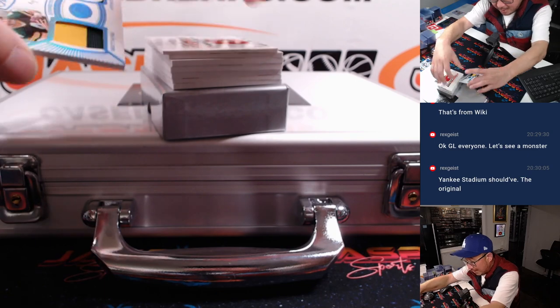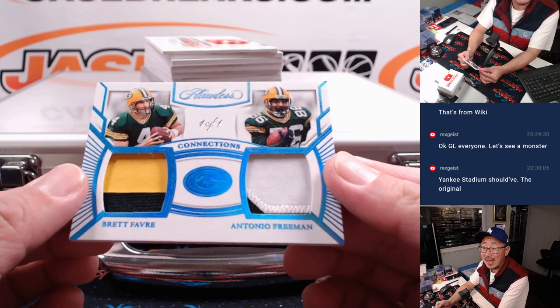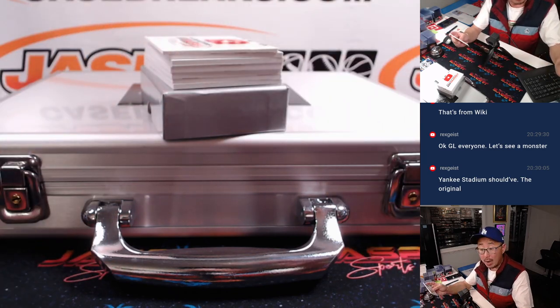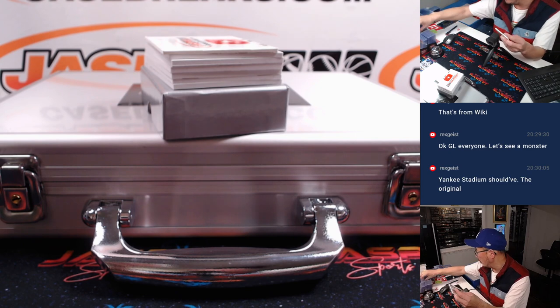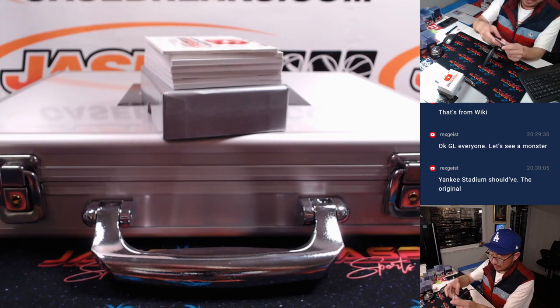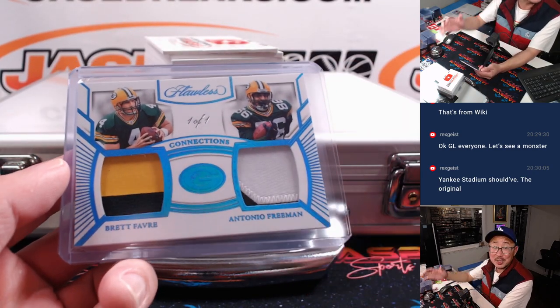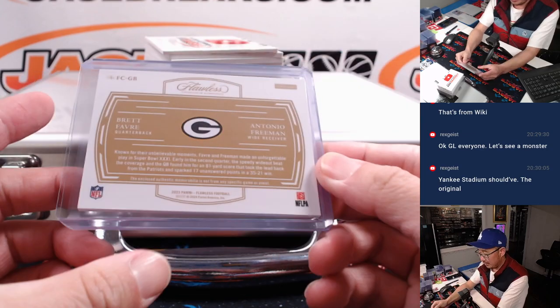This is a one of one. Another nice connection here — Brett Favre and Antonio Freeman. One of one. Hans with the Packers, Last Spot Mojo. They're stuck in the past. All aboard the Big Hit Express! Nice one on a Chew Tuesday.